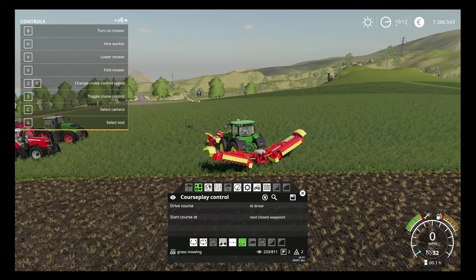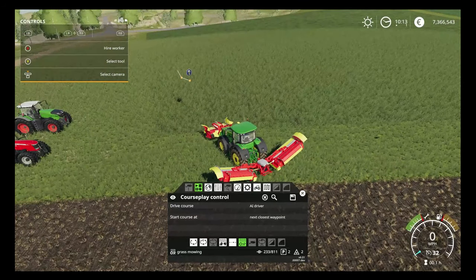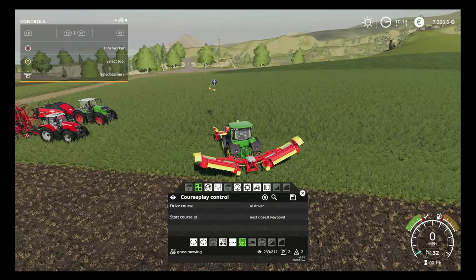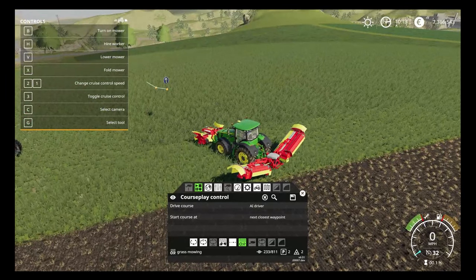Hello everybody and welcome along to another Courseplay tutorial for Farming Simulator 19. I am Simulation for the Nation, and today we are on episode number seven, looking at how we can mow, rake and bale grass. For the most part it's very straightforward. We do need to make sure that we have everything ironed out properly, make sure there's no bugs that can cause any problems. I've saved the loop and the course I've saved is for the mower, set up as we would normally by setting up a usual fieldwork course.